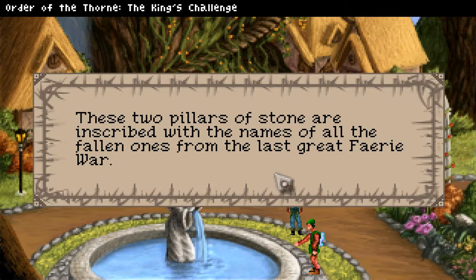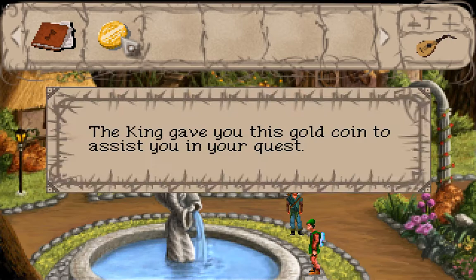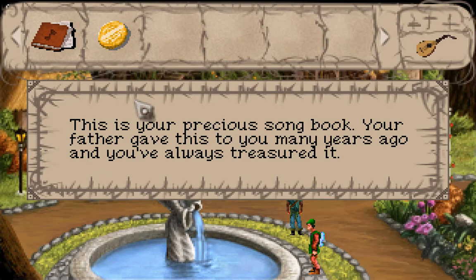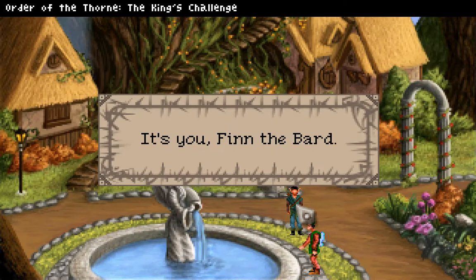These two pillars of stone are inscribed with the names of all the fallen ones from the last great fairy war. If we steal everybody's gold coin, then nobody can come back even if they find the queen. The king gave you this gold coin to assist you in your quest. This is your precious songbook — your father gave this to you many years ago and you've always treasured it.